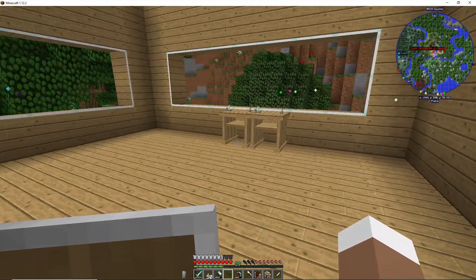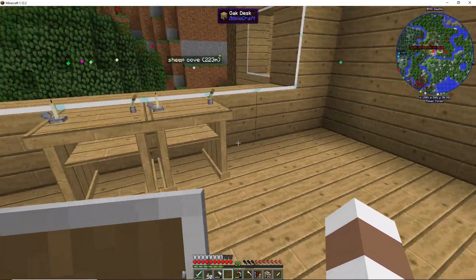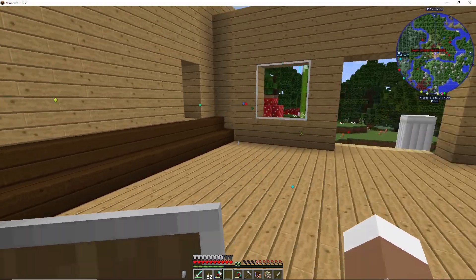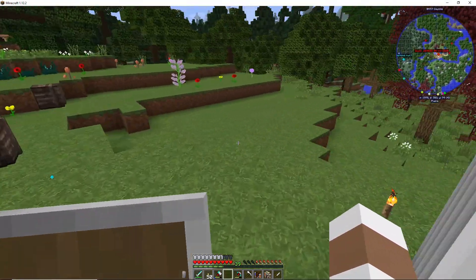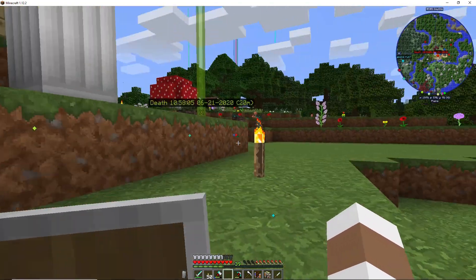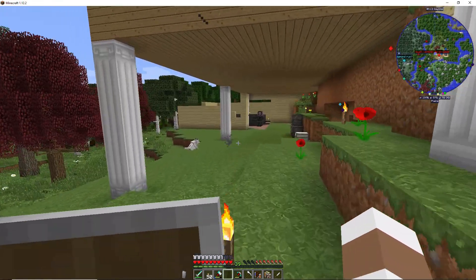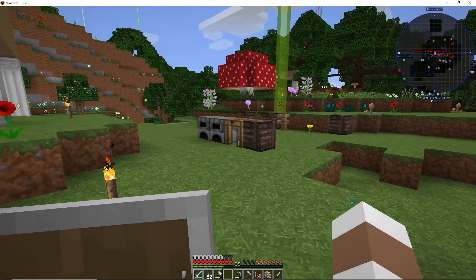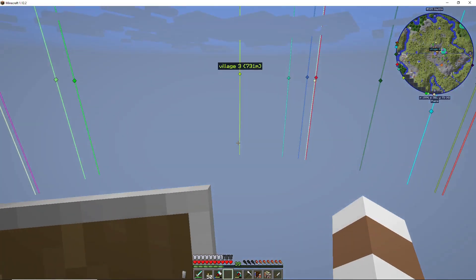I also started building a desk. I really hoped it would connect like the tables do, but it doesn't, so I have two separate desks. This is going to be like an office area. The bedroom in there I haven't done anything with yet. I think once I start building down here I'll have a warehouse space and a separate machine area, keeping the house as a house.